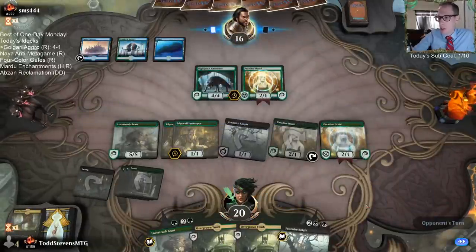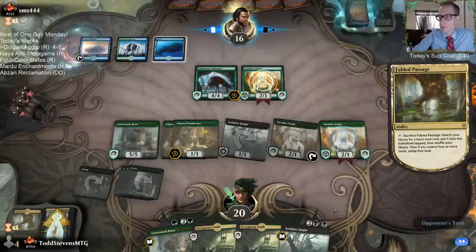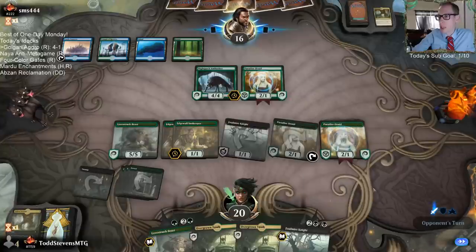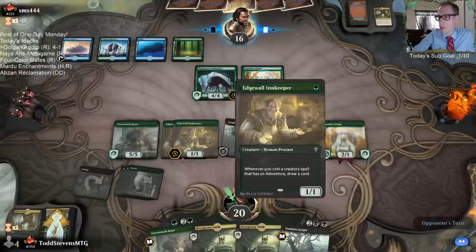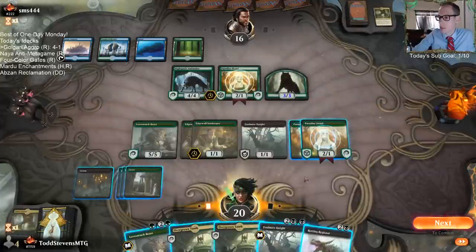Nightpack Ambusher's a problem — we've got to find Murderous Rider for it. With them not countering Lovestruck Beast and just sitting there with four mana, it's pretty obvious they're going to just play the Ambusher there. That's why I just attacked with the Foulmire Knight — because they still have the Beast on defense.